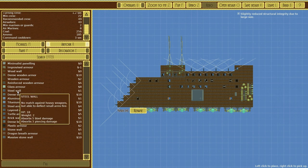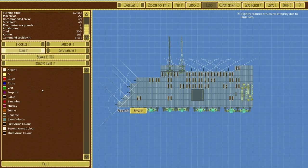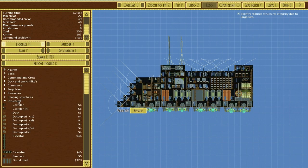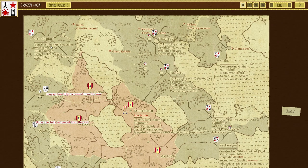Forced dense steel, steel wall — weight two, HP 18. We're going to go minimum weight: aluminium. And we shall paint it — that one's pink. Oh, pink. Can we get a darker color? There's green, purple, sable — we'll go with sable. I do like the name 'Vindictive.' Slightly reduced structural integrity due to large size — how is that large? Anyway, let's put a little bit of this up the back here. We shall save the design and build it. I'm very intrigued to see how that works.